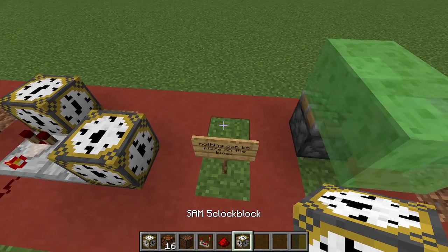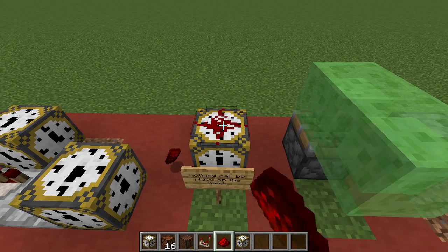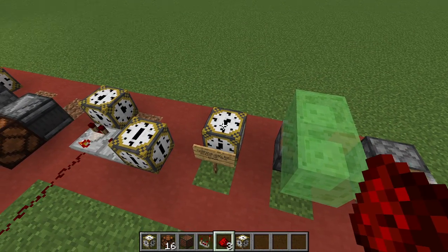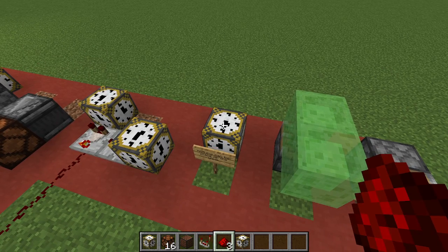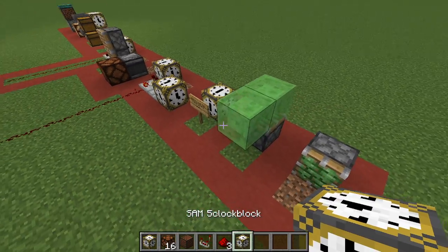Another thing I thought hard about is whether you can put blocks on top — and no, you cannot. The reason is because of the clock head: it's obviously spinning, so things would just get ground up into the clock head. That's my thinking on it.